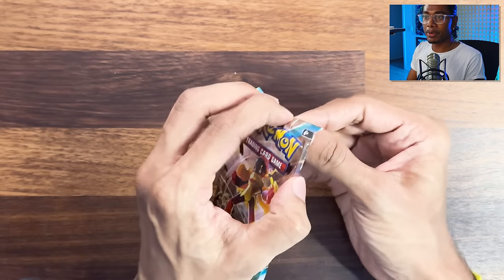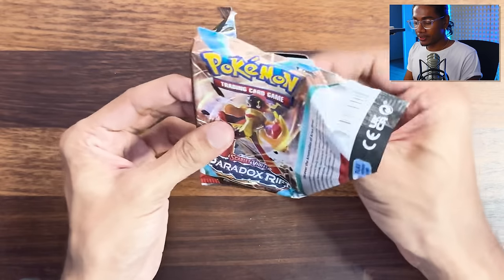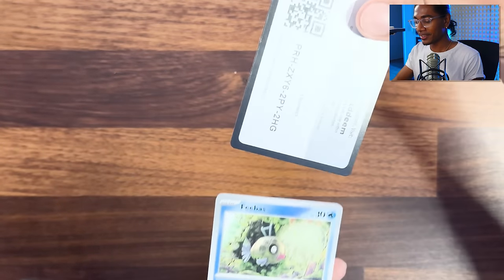Leave it to Palkia to have a move called Price Count - God of Space. The Paradox Pokémon have Ancient and Future written on them. Did these guys get any kind of notice from Pokémon to know if they're alive?